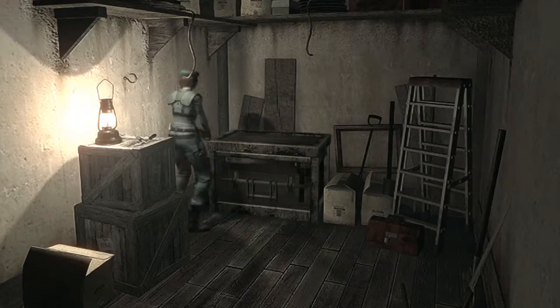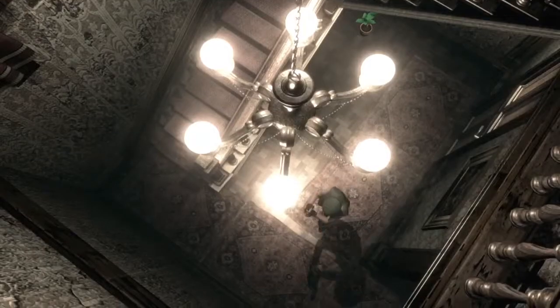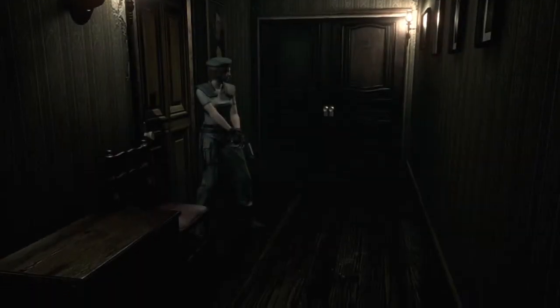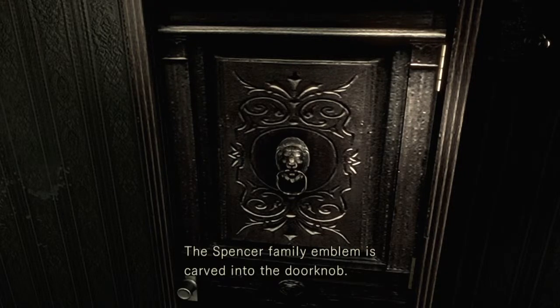I'll put the ink ribbon back. Shall we give the dog whistle a try? It says from the second floor, so I'm guessing if I blow this whistle from the second floor, some dog will come running. The doorknob's going to fall off. There are some more areas over here I need to check. What have we got here? It's locked - the Spencer family emblem is carved into the doorknob.